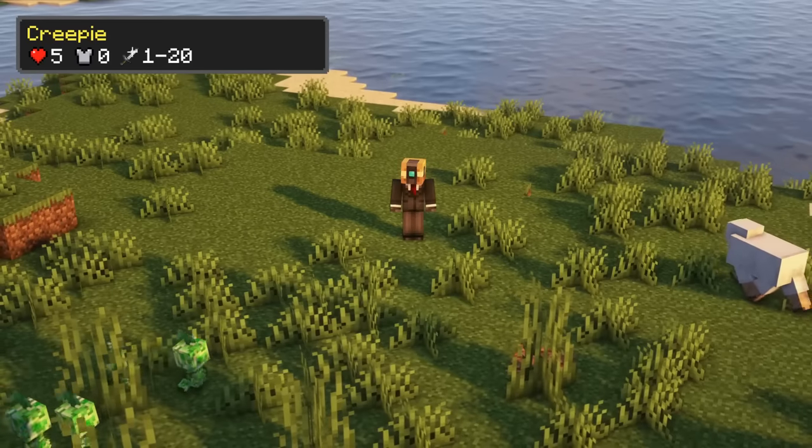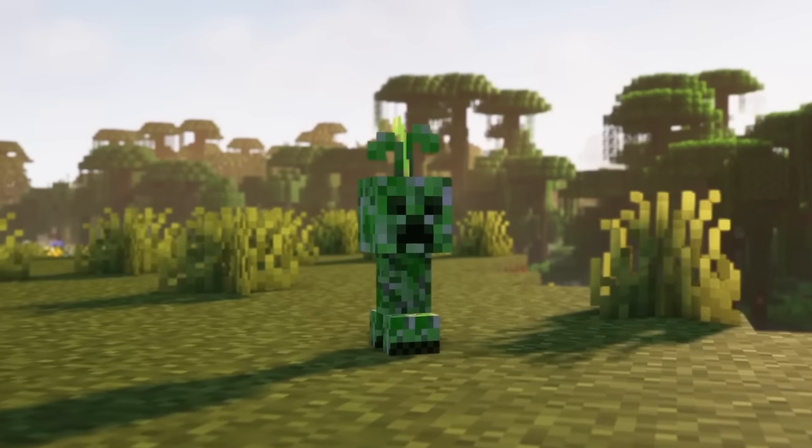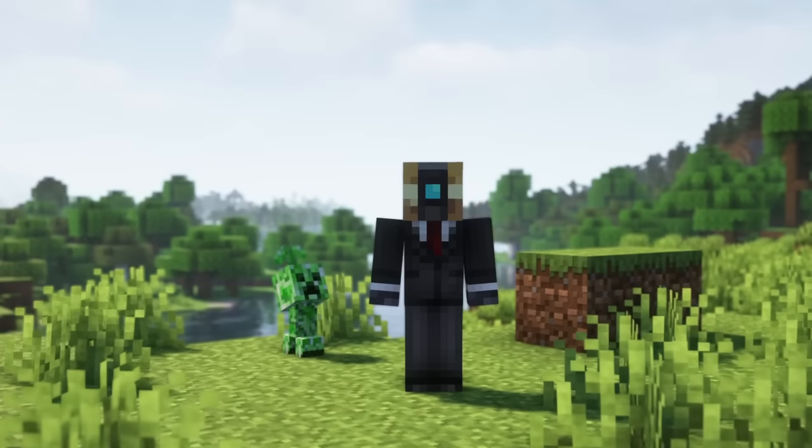These mobs have 5 health points, will run after you and explode next to you like a normal creeper, but the damage will be lower than the damage of a normal creeper. They are smaller and faster than creepers, similar to baby zombies.